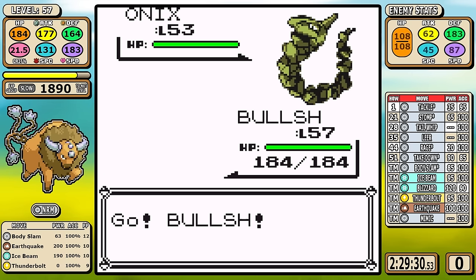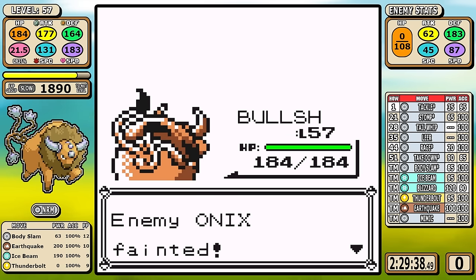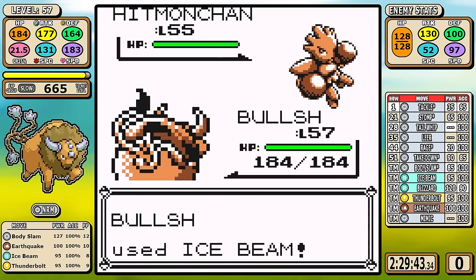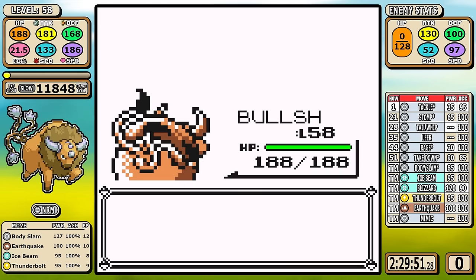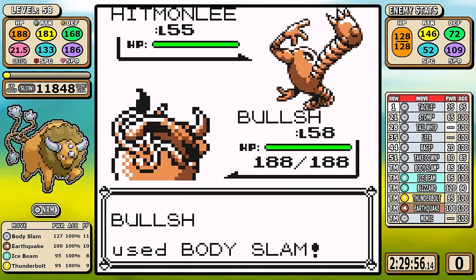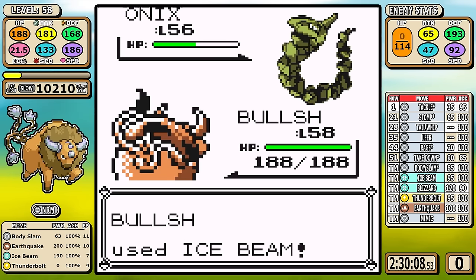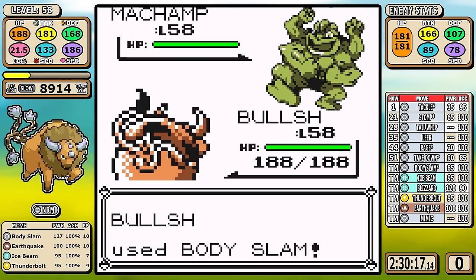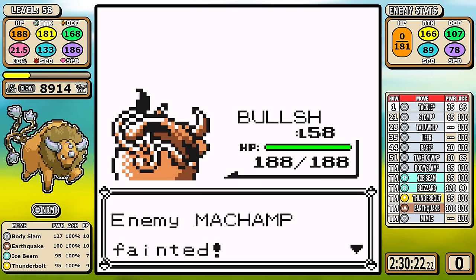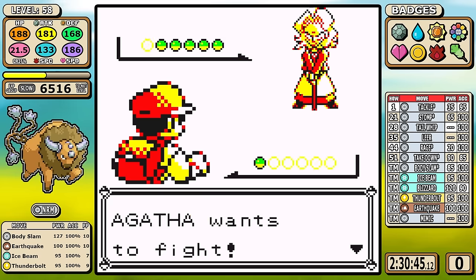Next is Bruno. There's always the chance that Machamp uses Submission and crits, which knocks us out pretty much every time. For the most part I'm prepared though - I use Ice Beam on the Onixes and on Hitmonchan since it has higher Defense than Special Defense. I end up critting and make this look pretty easy with one-shots left and right. When it always comes down to whether Machamp goes for that one kill shot - less than 10% - the answer is no, because I crit again and we're through.